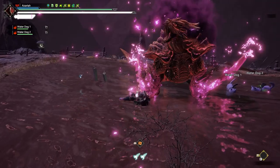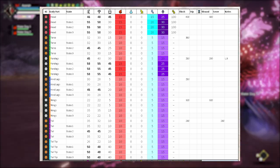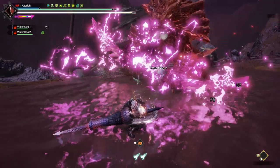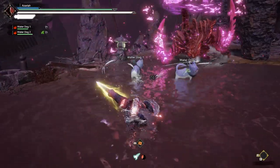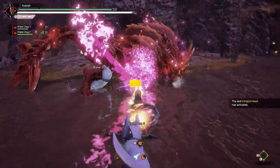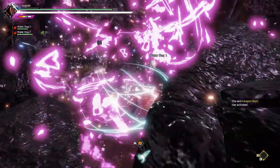Primordial Malzeno is slightly weak to fire with an elemental hits-on value of 15 on the head, making him a cautious matchup. Last week, I made a poll asking you guys what you prefer to manage your sharpness, and a lot of you — including me — really like Heaven Sent. Therefore, there's still going to be two versions of every set: one with Master's Touch and one with Heaven Sent as the primary sharpness management skill.